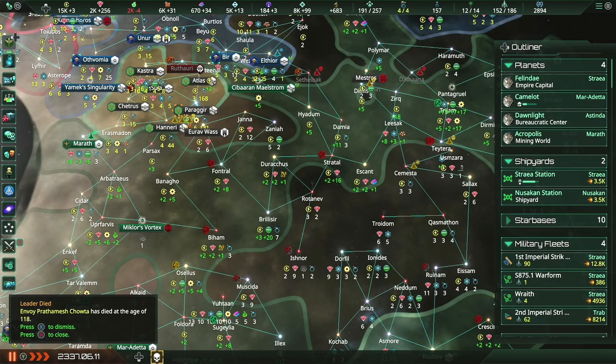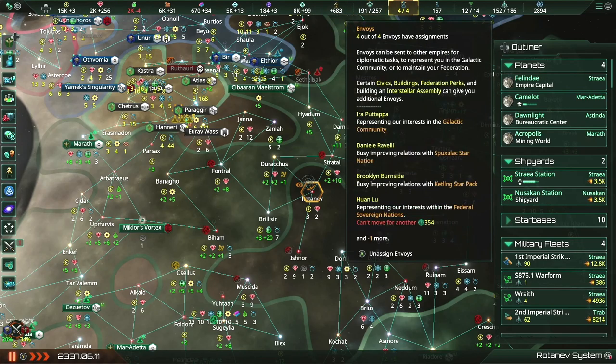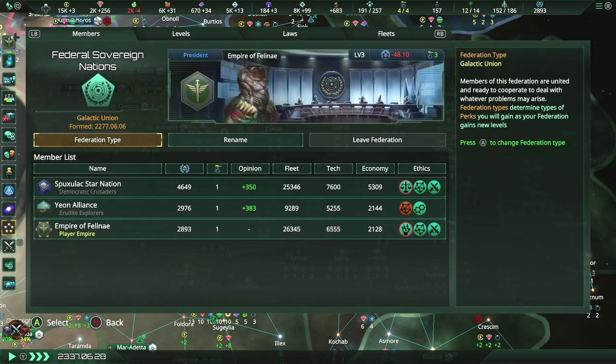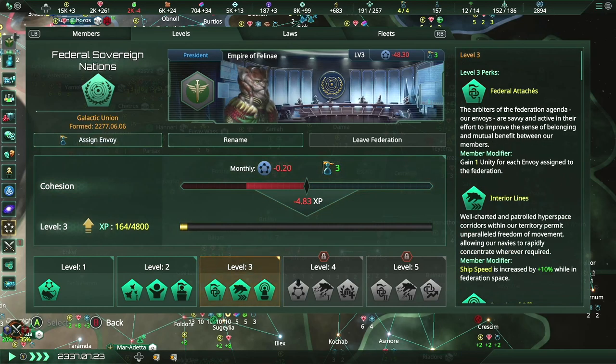Envoy Prathamesh Chauta has died at the age of 118 and then they get replaced by Huan Lu, representing our interest in the federal sovereign nations. Interesting that it is now done. I am still president, so far. We're at level three — we are not getting a lot of XP here.